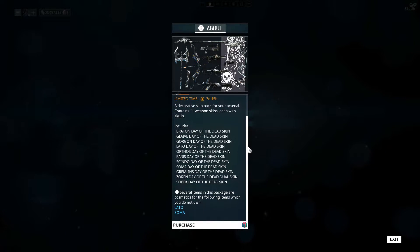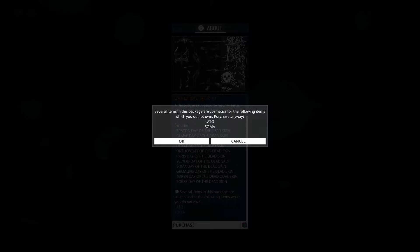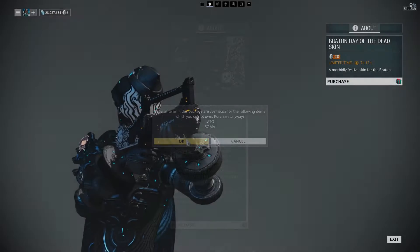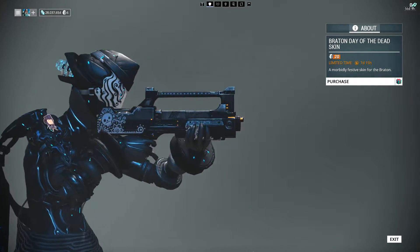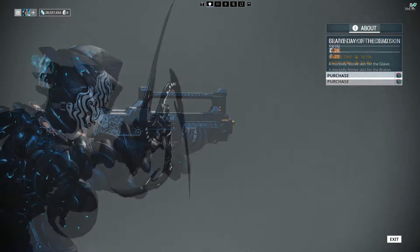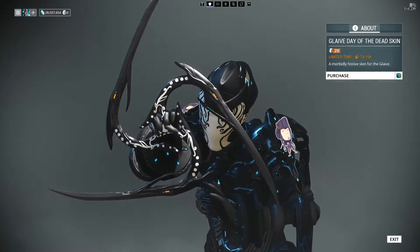The First Day of the Dead skin pack can be purchased for 175 platinum by accessing the in-game market during the Halloween event period each year. If you don't have enough platinum to buy the full pack, or you just want a select number of skins, you can buy each skin separately for 20 platinum.